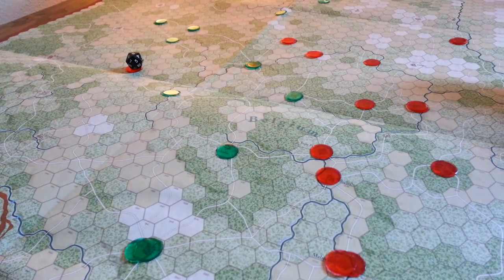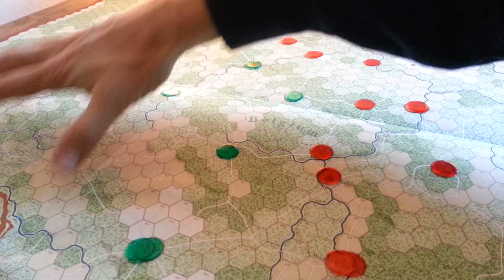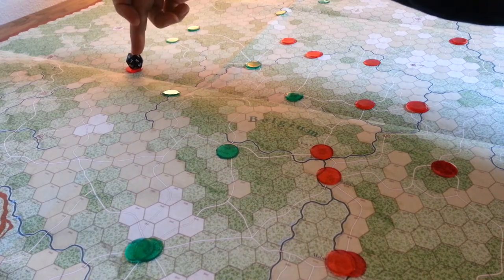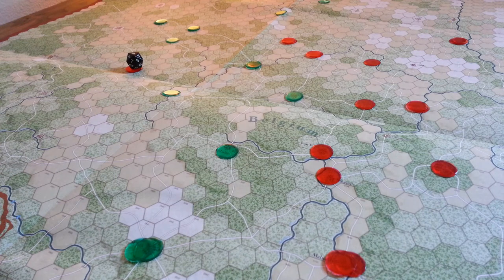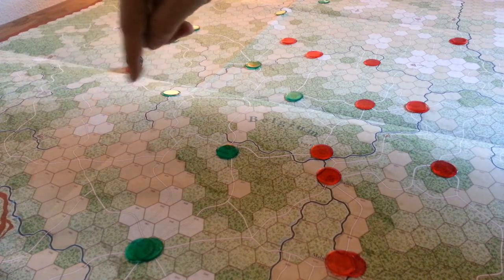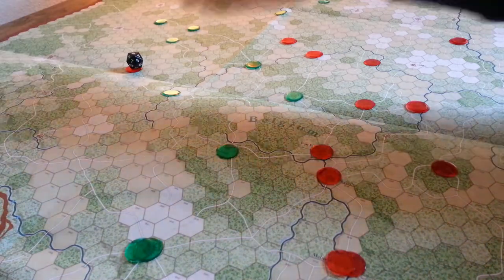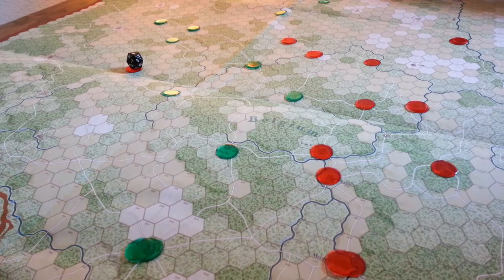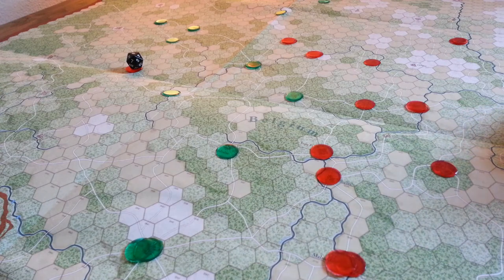I'm doing this because A, I want to try something different, and B, I think it's potentially easier to feint with the 7th Army over on the left-hand side of the map up towards Bastogne, and then bring the 5th Panzer Army up through this middle section here where it's not quite as easy to maneuver because the roads don't go directly east-west, but move up this way as though heading towards Bastogne, then push real hard and real deep and head for the Meuse. I think that might be an interesting approach and it might kind of take our opponent on the back foot.